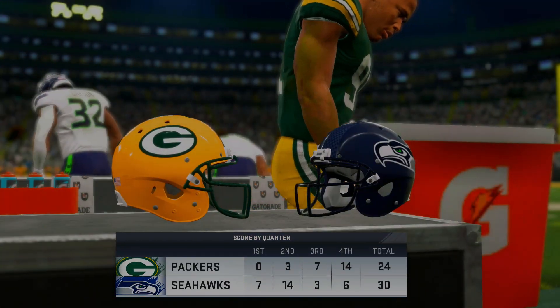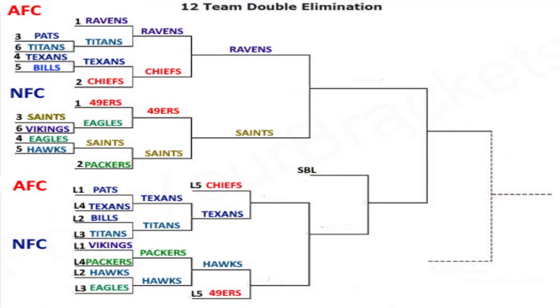Up next is the Super Bowl for the winners bracket. Whoever wins automatically makes it to the double elimination Super Bowl — either the Ravens or the Saints. Then we'll play two loser bracket games: Chiefs vs. Texans and Seahawks vs. 49ers. The winners of those will eventually play the loser of the winners bracket Super Bowl.